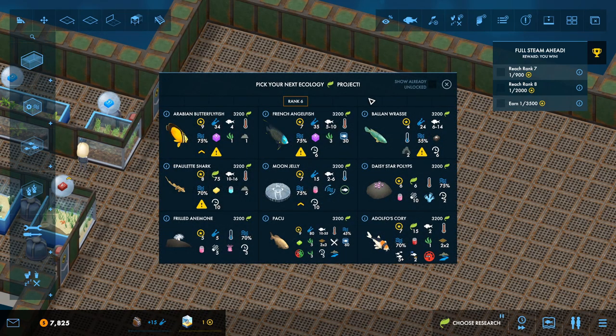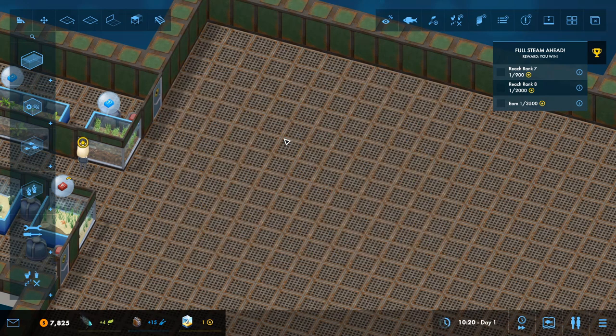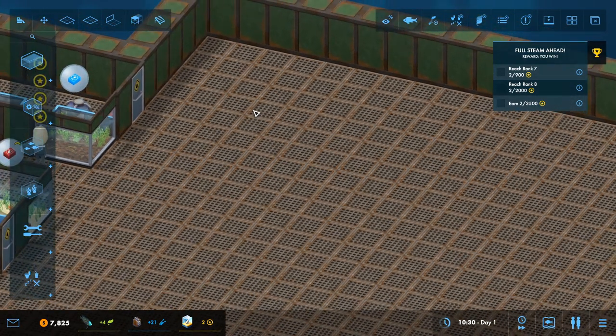We've got this Belfast tank. The next ecology project — let's have a look at this. These are all saltwater. The moon jelly — we could do a jellyfish bit, that'd be cool. A shark as well — do sharks need Belfast tanks? I feel like sharks need a curved surface in real life. There's a frilled anemone — that's going to be corals and stuff. So we'll definitely have a coral bit, a jellyfish bit. But we'll do the French angelfish first, because that is a beautiful fish.